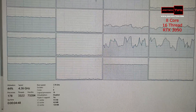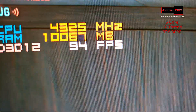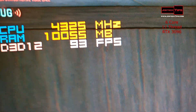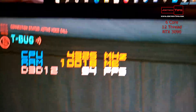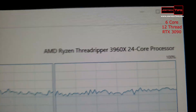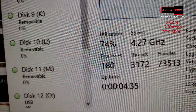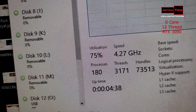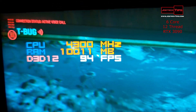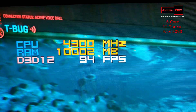Continuing with the 3960X, we're now running six-core 12-thread. CPU utilization is at 75%, which is much better saturation. We're pushing about 94 frames per second in Cyberpunk — and interestingly, this doesn't change much when all 24 cores are running.